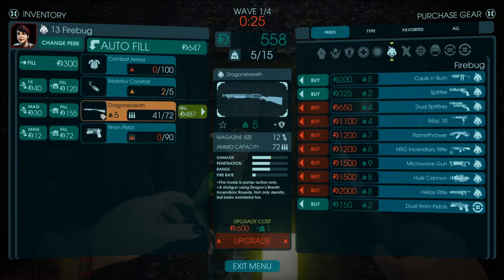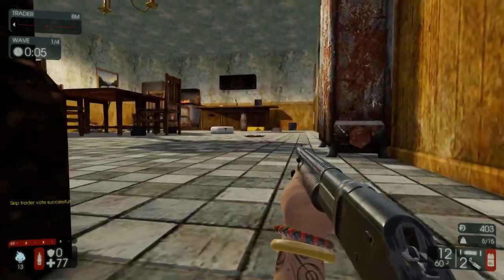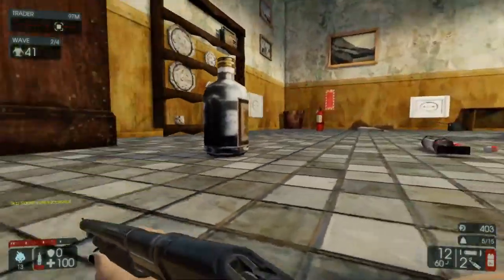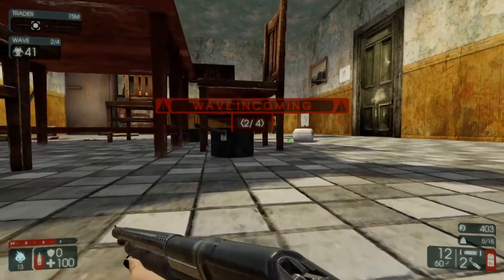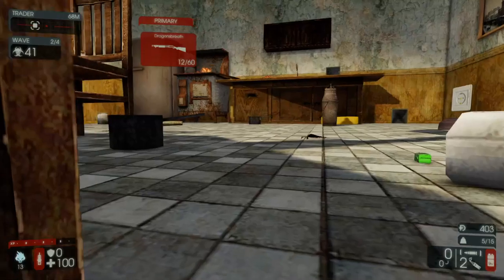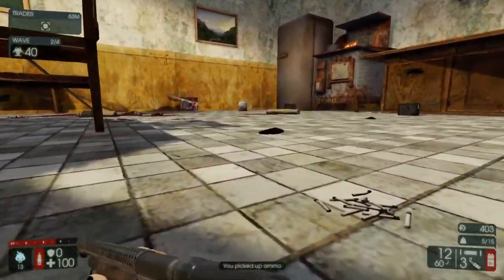We need to kill stuff with the Dragon's Breath, so let's just commit to the Dragon's Breath. Is it a good idea? No — it's a horrible idea. You have 72 bullets and 41 Zeds to kill with. We got some ammo over here, but it's garbage.